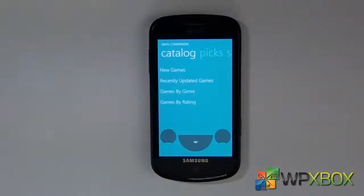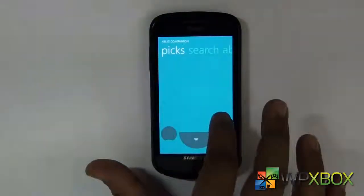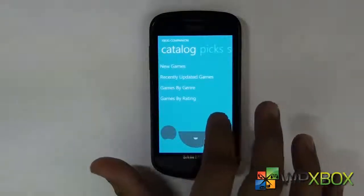So that's what it looks like right now. You can actually see all the pics, search, about, info, catalogue and all this stuff.